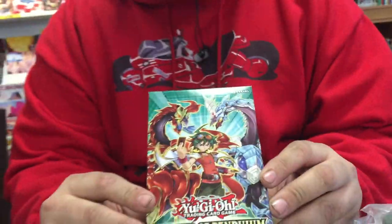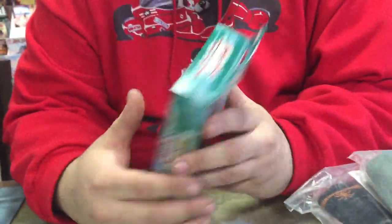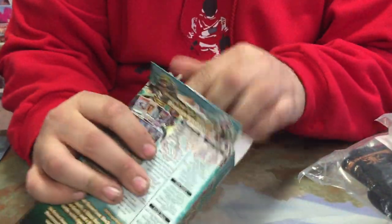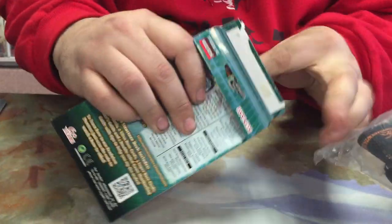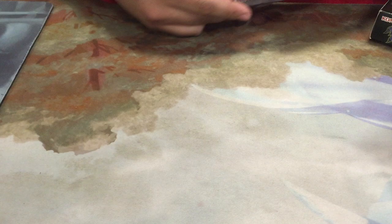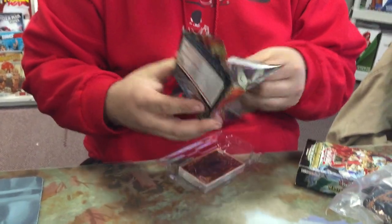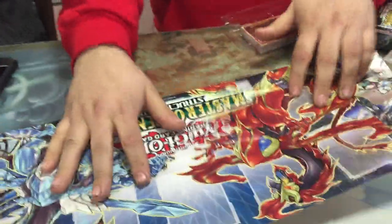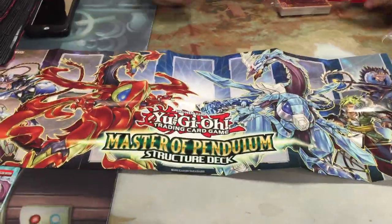So today we got Master of Pendulum, no structure deck out, because Pepe is a thing. Go ahead and open it, got your rulebook. Let's see this mat here — let's see this awesome paper mat. Oh yeah, look at that, nice.